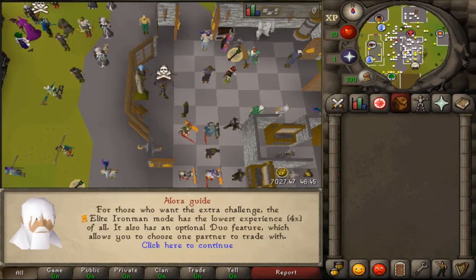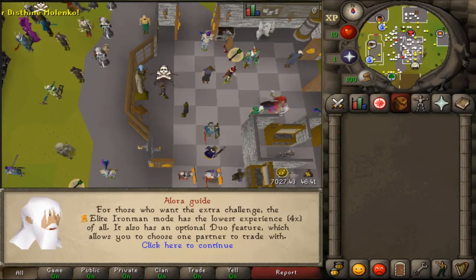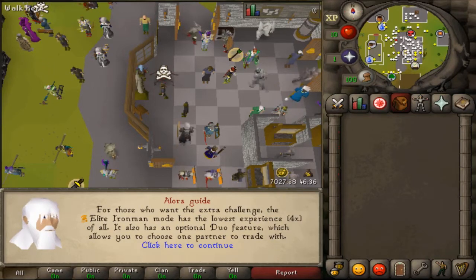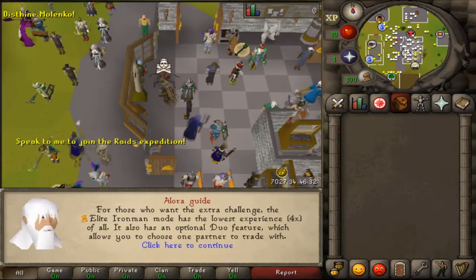Next up we have a new mode called Elite Ironman — that's a lower experience rate of four times, and you can duo with a partner. You can trade with your partner only, same as Ironman restrictions otherwise.